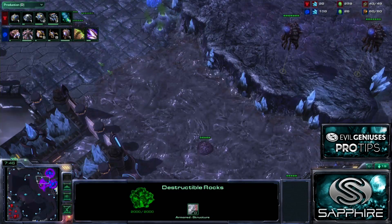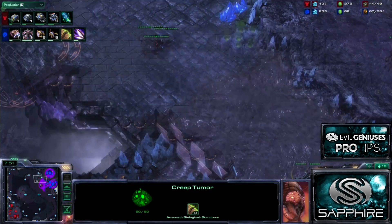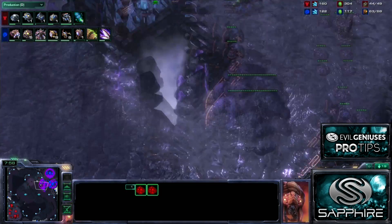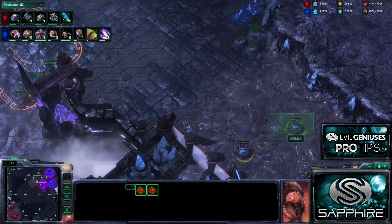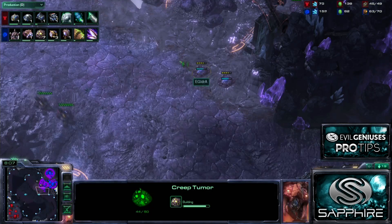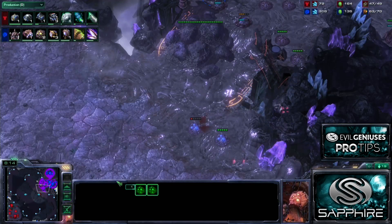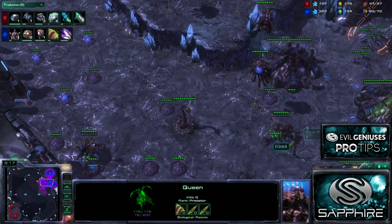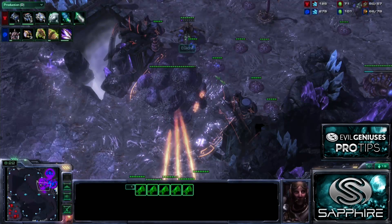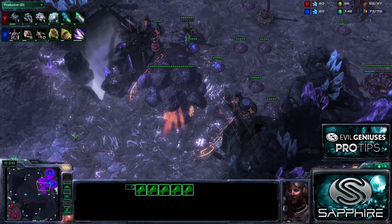Once you have creep spread down two different paths, it becomes much, much easier to continue to expand it - he can't have Helions in both places at once. So I can just put down creep in both directions. He can stop it over here, but he didn't see those tumors. There's no way he could have held these off. Just continuing to spread creep wherever possible. With those two additional early Queens, I have more than enough mana. I don't really care if he kills these - I just continue to replant tumors, and eventually he won't be able to keep up with them.